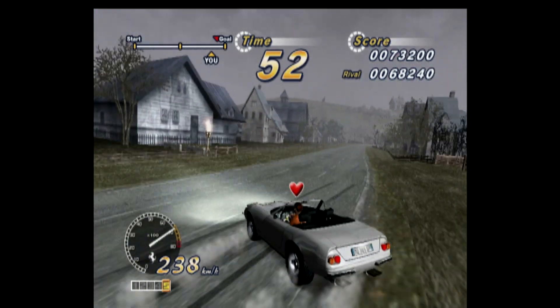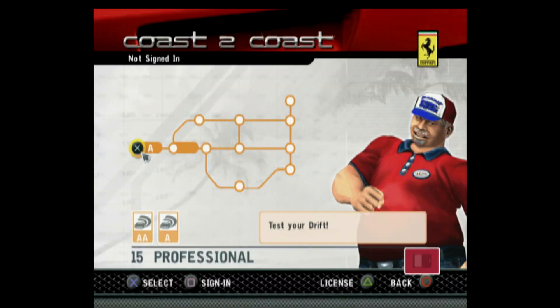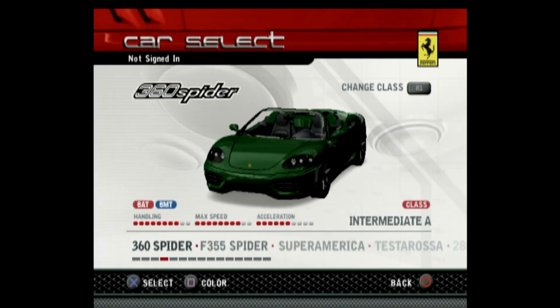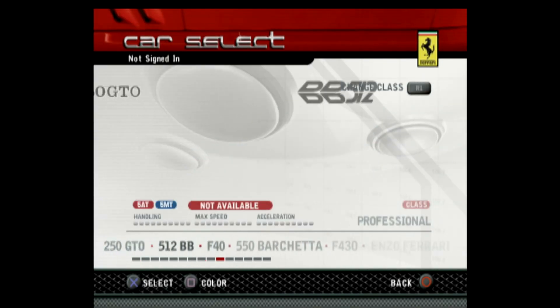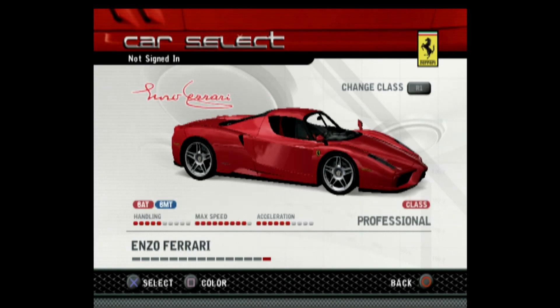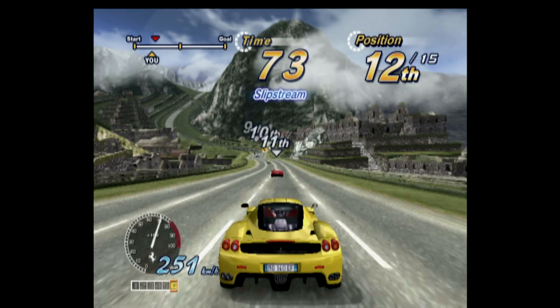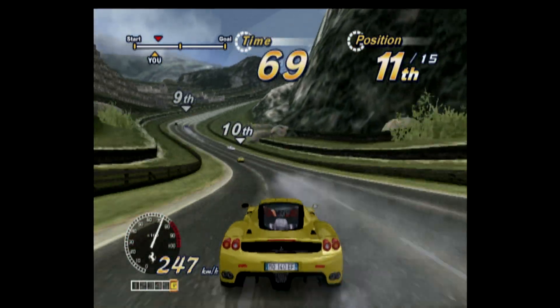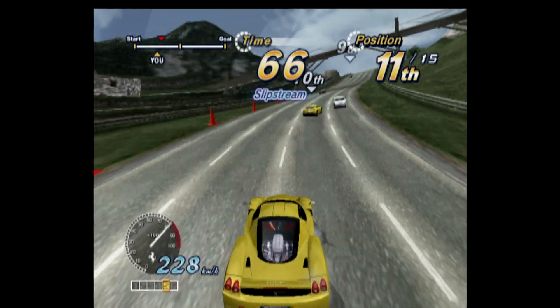In the challenge levels you'll face a variety of competitions like defeating your rivals, drifting for points, or slipstreaming behind opponents. There's a bunch of Ferraris in the game and realism isn't really very present — some are faster than others, but it's the ones that handle the best which make for the best outrunners. So not the Enzo — this car is actually a real brick to drive in this game.